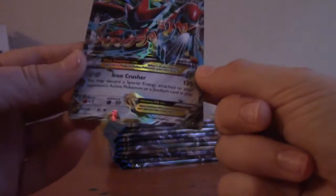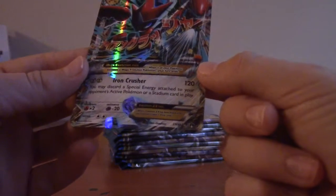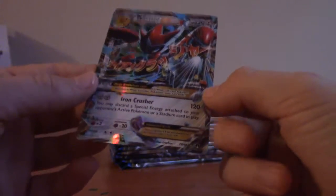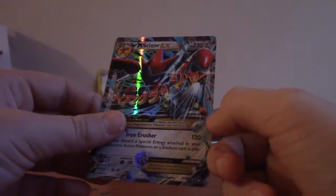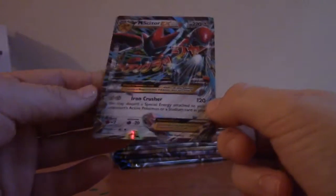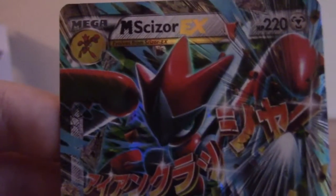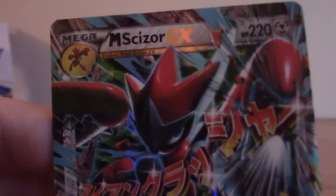It has Iron Crusher for 120 - you may discard a special energy attached to your opponent's active Pokemon or a stadium card in play. Mega Scizor EX with 220 HP. Retreat cost is a Double Colorless Energy. He looks so bothered - just look at that. I'm zooming in on his face, he's like so determined, like 'let's go, let's just chop this guy's head off.'